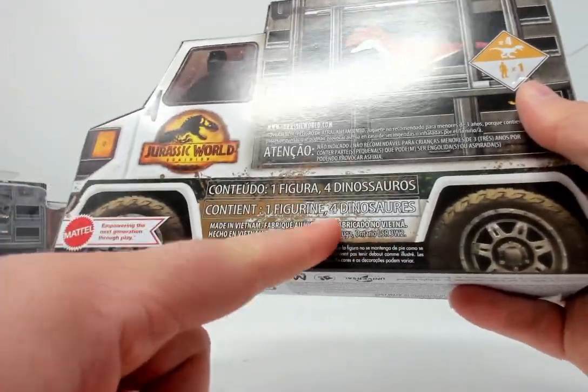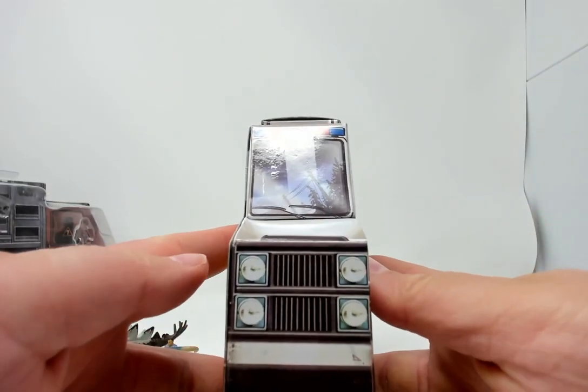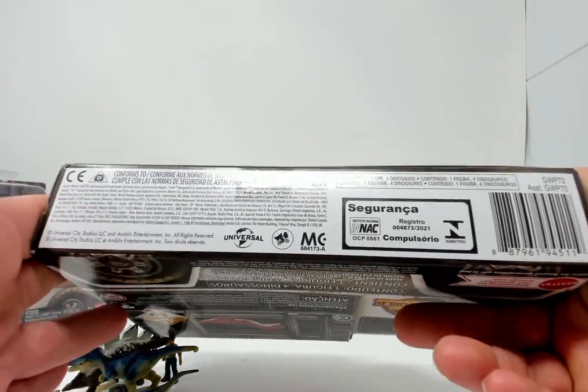We have contents listed: one figurine and four dinosaurs. On the front, we have the truck and grill. On the bottom, the legal information.